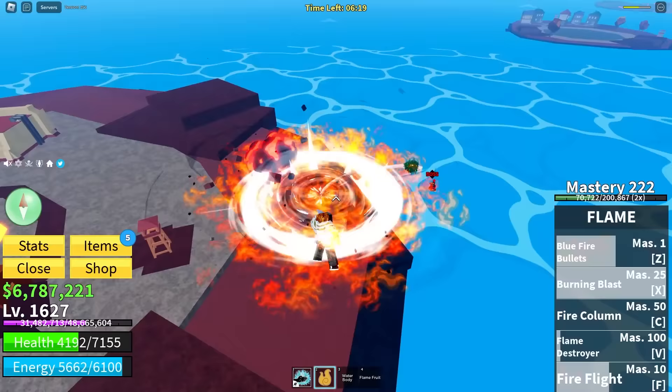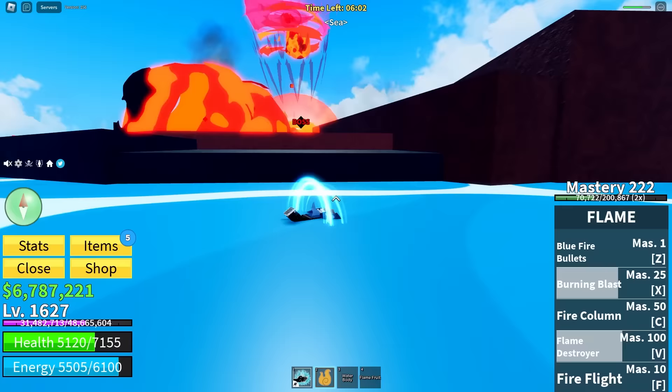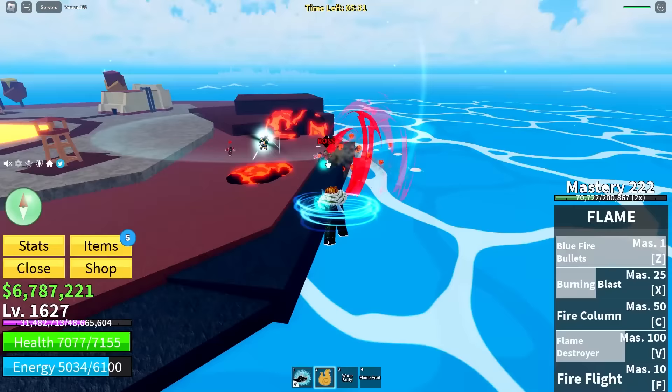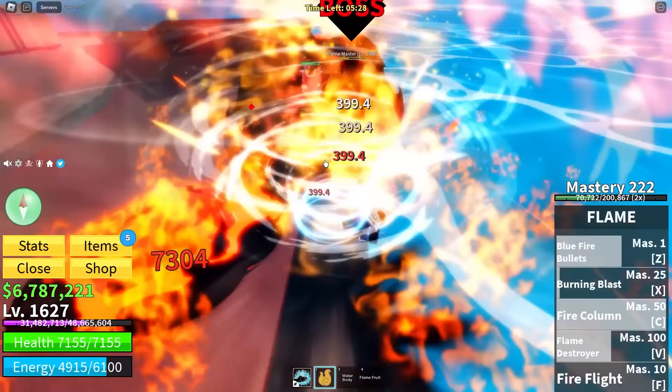No way, that looks OP. I don't even feel like I can get close, but I'm going to do it anyway. There he is — blue fire. Fire fist. How did that not hit? I threw it at his feet and he was just like, nope, my feet are made out of fire, it's not going to hurt me. In with another blue fire. Yes. Fire column. Now we run away into the water.